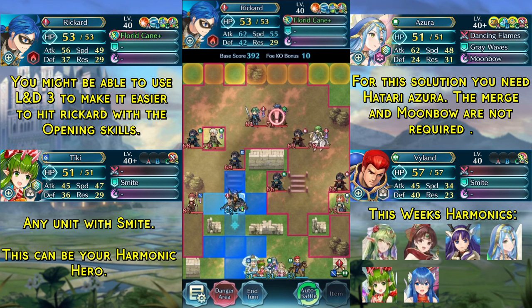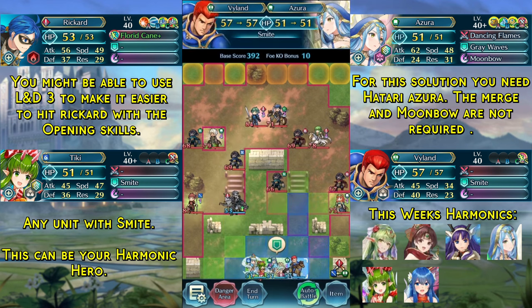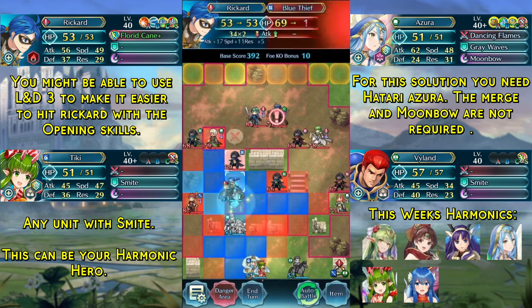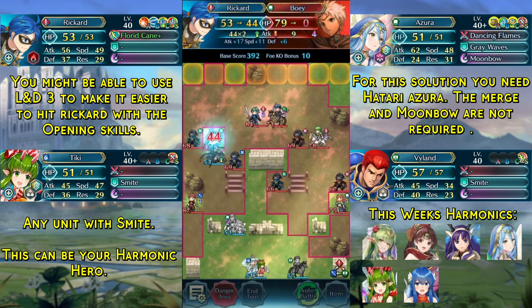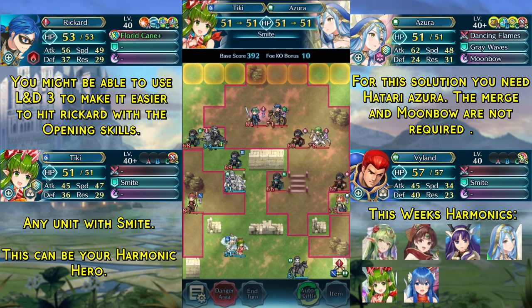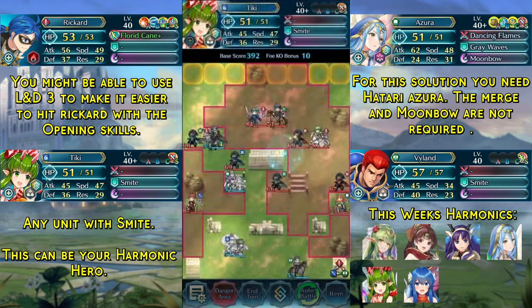We now move our Rickard up one space, then smite over our Azura and dance Rickard. We do not use the Canto, but then use Rickard to kill Bowie. We now smite up our Azura on top of this trench and end turn.